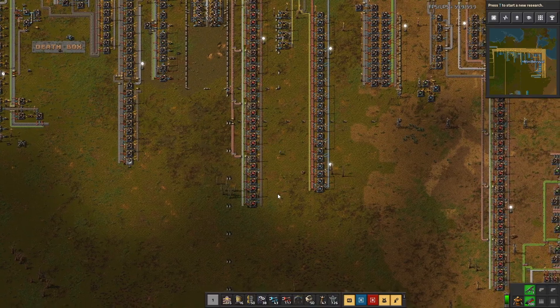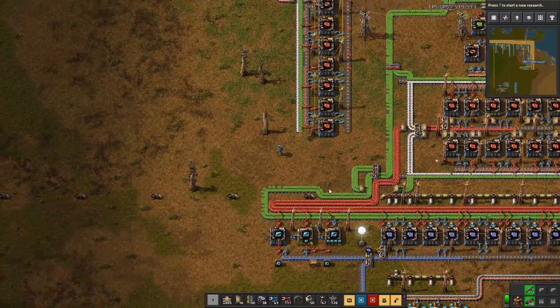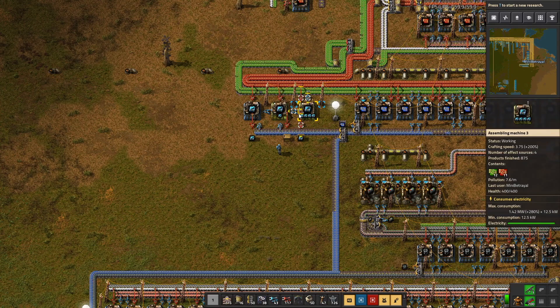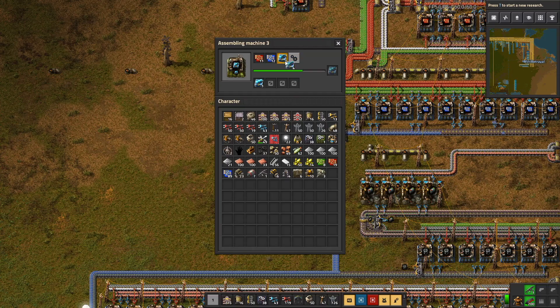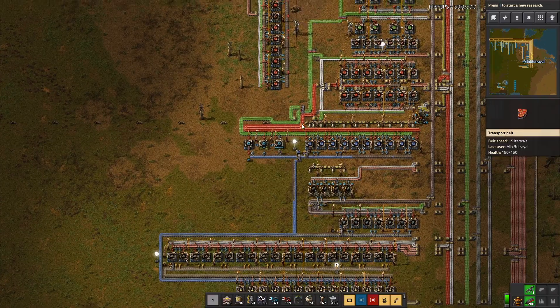I've added on another two modules of that. Over here, just to get myself some stuff, I have a little bit of speed module production. That's just for my own use, so I'll turn those back off because I've decided I don't need them. That's just making me some level 3 speed modules, which is why I increased Red Circuit Production.